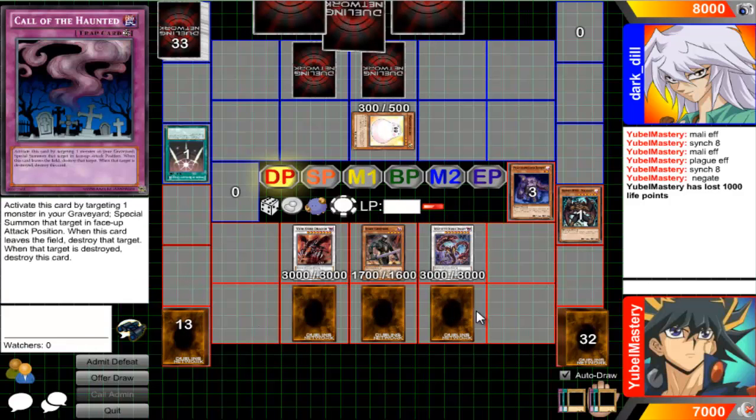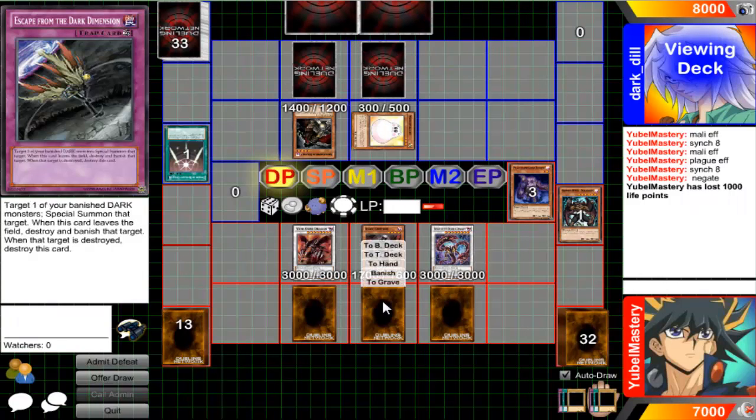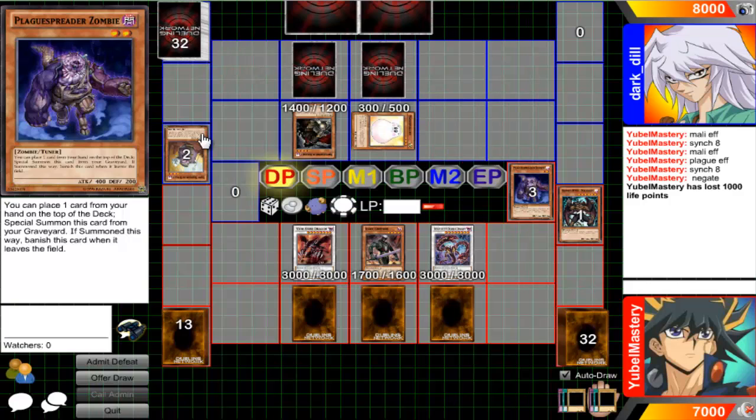Next turn. I'll go for Call of the Haunted - a lot of dudes just go. He has three back row and didn't even ask me if it was okay; he just hopped right into his deck. I didn't even get a chance to respond. Whatever - I mean I don't have a response, but you should probably ask. Activate Call of the Haunted, bring back Melee. Activate Escape, bring back Plague.